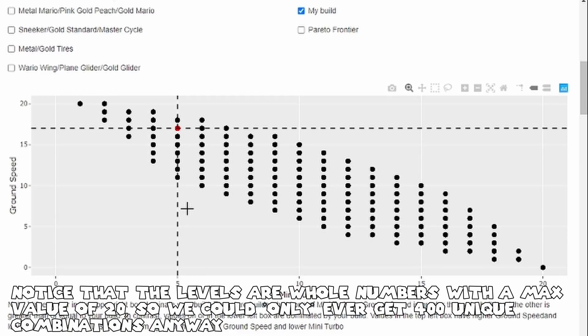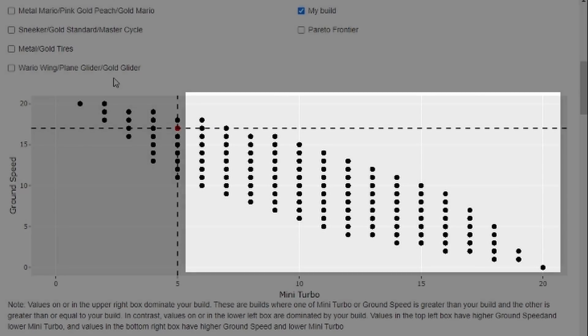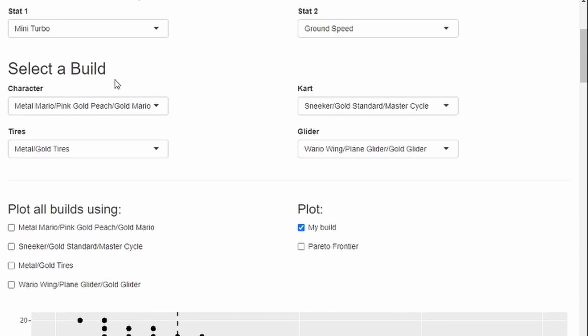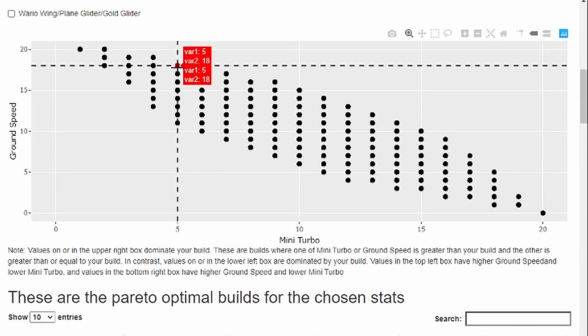Let's take a look at our build. Hovering over this point on the graph, we can see that this build has a Mini-Turbo of 5 and a Ground Speed of 17. Points on the horizontal and dash lines have the same Mini-Turbo and Ground Speed respectively as our build. Every point above the horizontal line has a higher Ground Speed, and every point to the right of the vertical line has a higher Mini-Turbo. Now when we replace Gold Mario with Roy, this build has the same Mini-Turbo of 5, but Ground Speed is actually increased by 1. So a build using Roy dominates the Gold Mario build — we get a free increase in Ground Speed without sacrificing any Mini-Turbo, meaning the all-gold loadout was not a Pareto Optimal build.